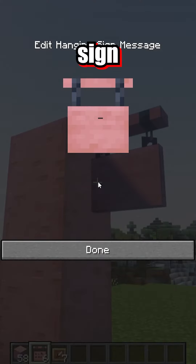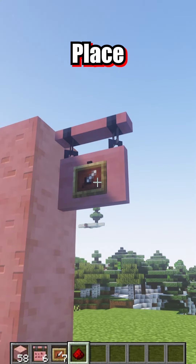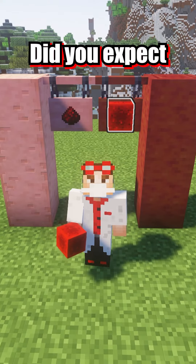Now start by placing your hanging sign. Next crouch and place your item frame on it. While still crouching go ahead and place your favorite item on the sign. For me it's redstone — did you expect anything different?